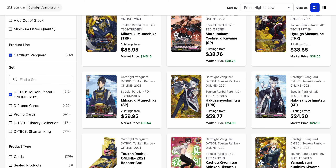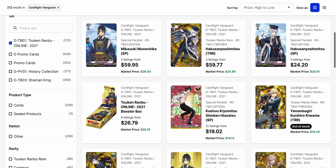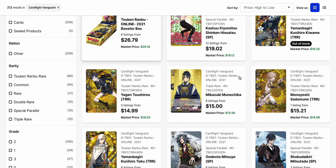It's mostly on the Token Rambo rares where we have low listings or just no listings at all in some cases. Some of the big ones like Mikazuki Wichika, who is also the biggest triple rare in this set — even saying that, it's only $15 to pick up right now. For a triple rare, that's still pretty fair, especially for one this old. Eight listings overall.